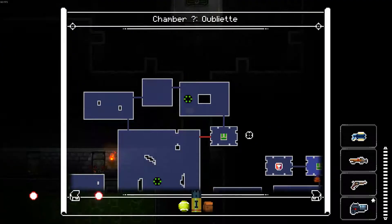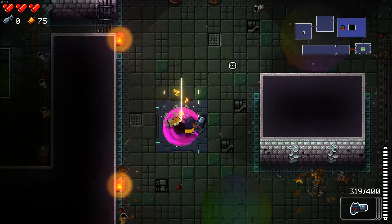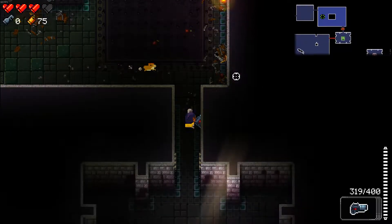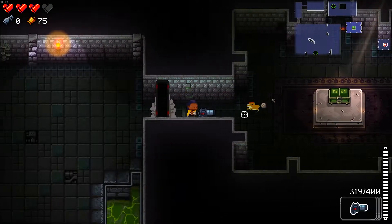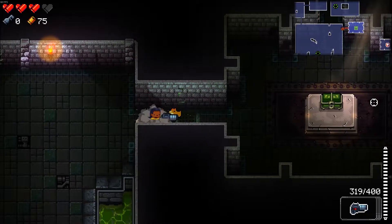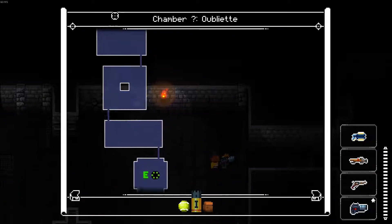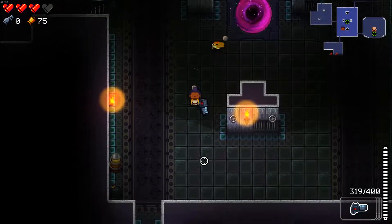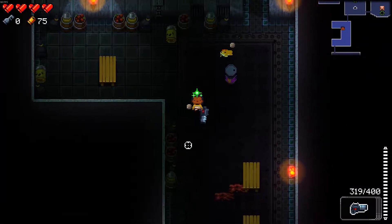We'll hopefully find a key in what the boss drops, so let's hope we can get a key there. I'm just going to double-check that this isn't a mimic — the dog would be barking at it if it was. Alright, let's get this health. May as well fully heal ourselves in case we need the extra health for the boss battle.